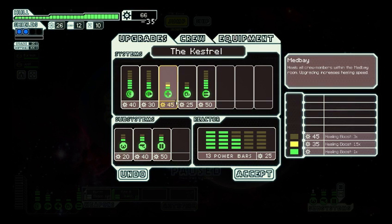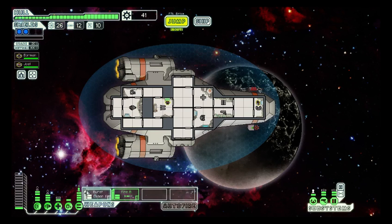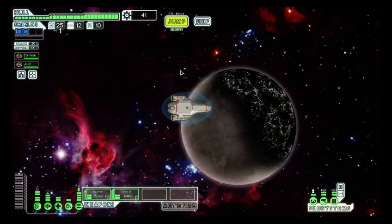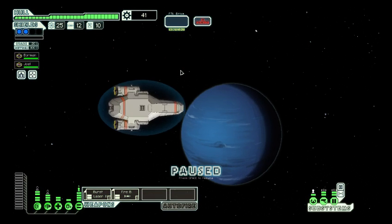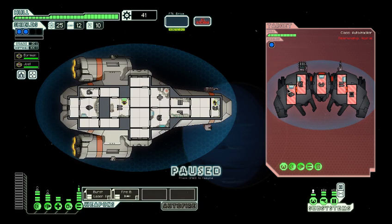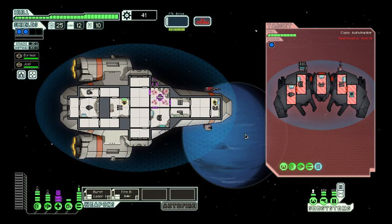I'm thinking let's get an upgraded medbay and one more power bar just to power it up — not that we need the power, but it could be useful in a pinch. Another automated scout. They have a nasty weapon and hacking. They hack the medbay, of course. Whatever, it's not that crucial. So I'm going to go directly for the weapons.